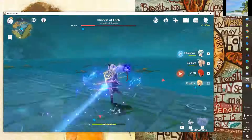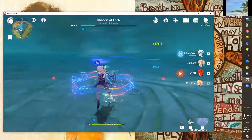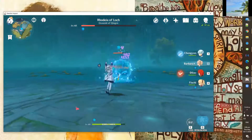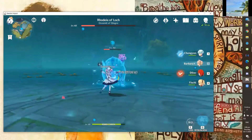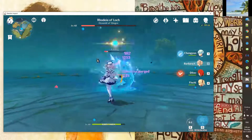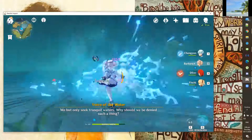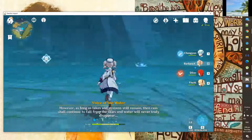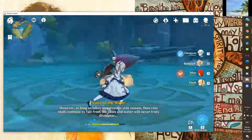Okay, I need the bird — there it is. I'm going to position in front of the enemy and let the damage hit. And that is how you do it with the Barbara and Fischl combo.